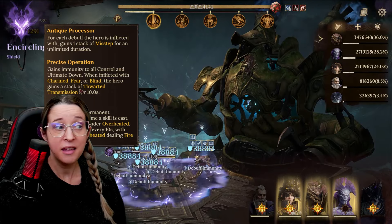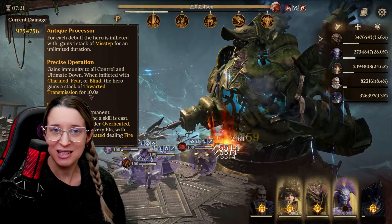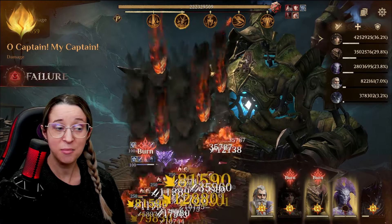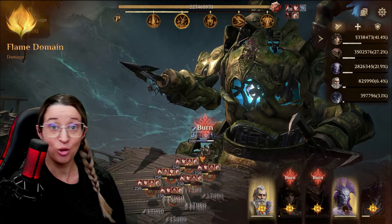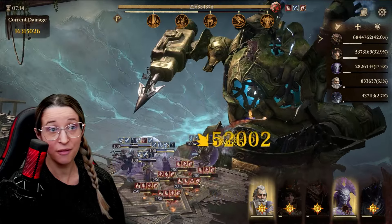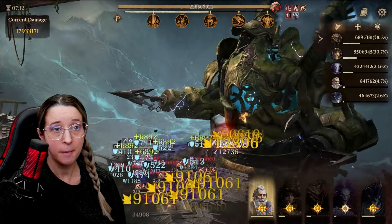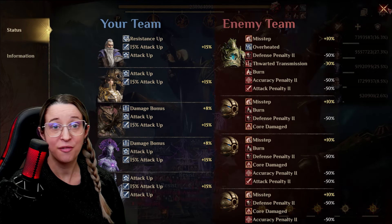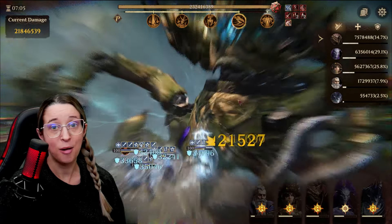But when the boss is inflicted with Charmed, Fear, or Blind, the hero gains a stack of Thwarted Transmission. So if you are going to manual someone like Zarloth and he's no longer hitting the boss, he's no longer getting the fear. When I auto, boom — there's the Thwarted Transmission. Right there, there's the proof. When I auto, he's hitting the boss.